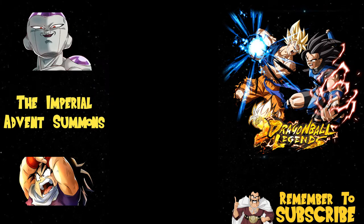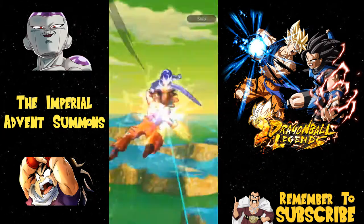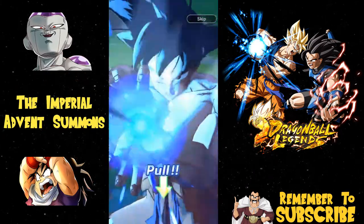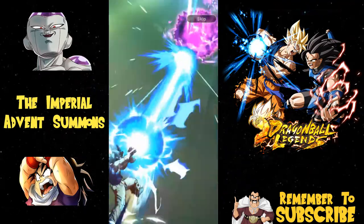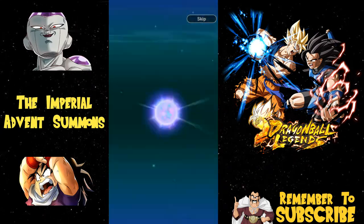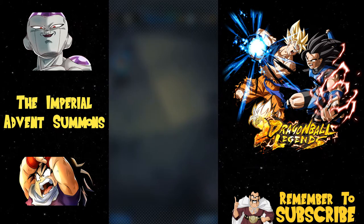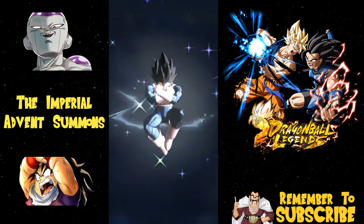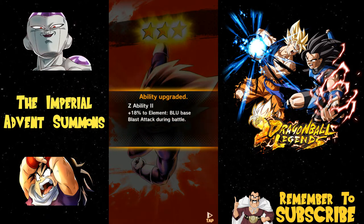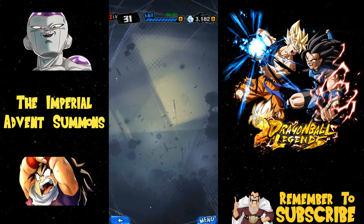Last one here for this discount, then we're going to do three multi summons on the Frieza banner. Frieza looked purple so it looks like he's going to win this one - I've never seen him look purple before. We're doing the Kamehameha, let's see what happens. Frieza won - okay, I knew that was going to happen. Vegeta came in but it wasn't the one I wanted - I like the one when he was crying, he has a better Z-ability. Three blue base attack during battle.